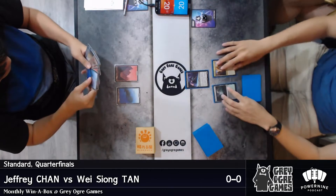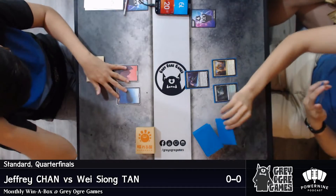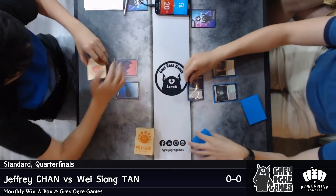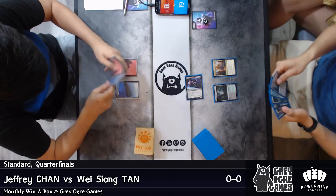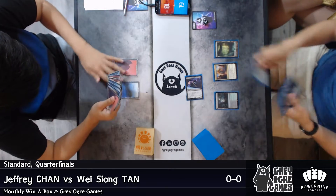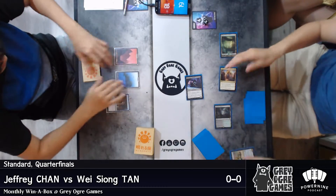Hello everyone, welcome back to the monthly Win-a-Box here at Grey Ogre Games. My name is Mick, I am your host for tonight. We're watching the match between Jeffrey Chan and Wei Xiong Tan. This is the quarterfinals of our monthly Win-a-Box tournament. Jeffrey Chan is the 5th seed and Wei Xiong is the 4th seed.